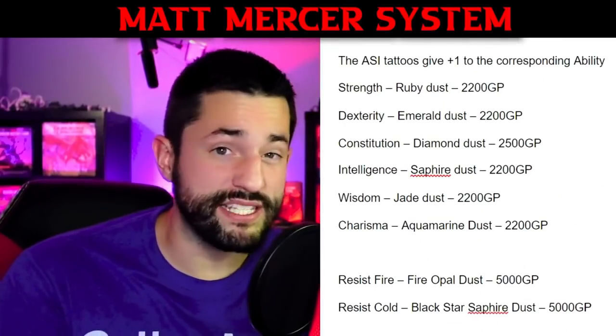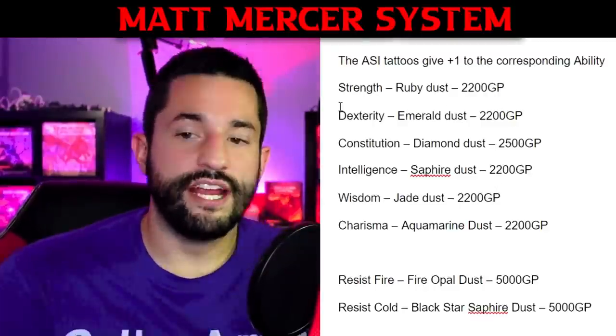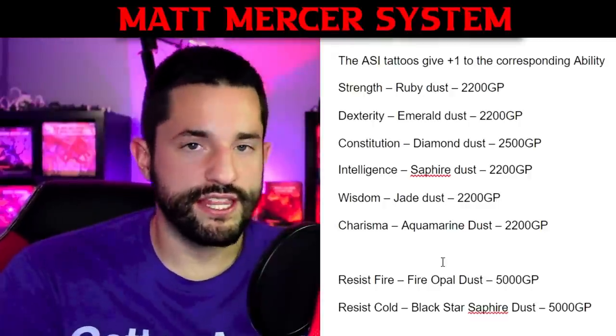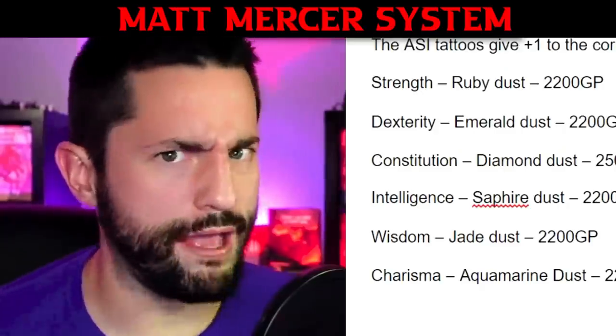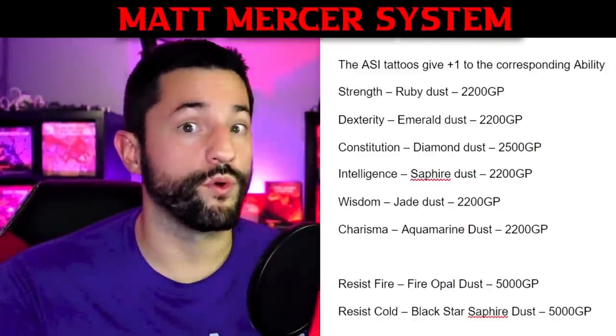Here's how they worked. Tattoos basically granted you a plus one to a chosen ability score. You get all the different ability score increases matching up with a different dust color that granted that ability score. There's also a gold cost associated with it — Constitution was a little more expensive, I see you Matt. There are also fire and cold resistance tattoos that are even more expensive.